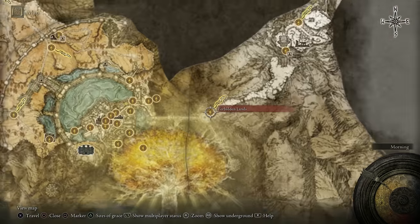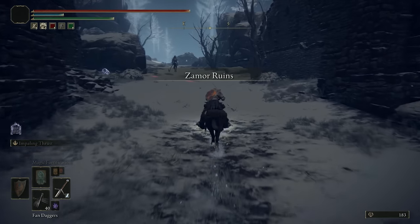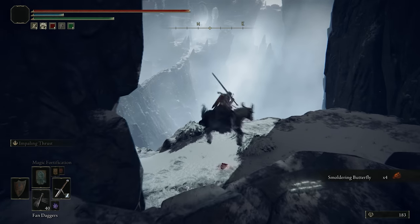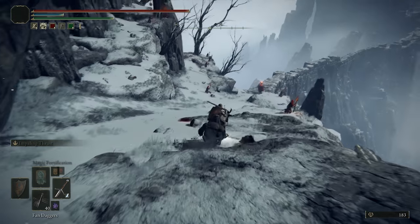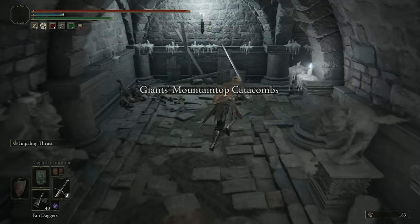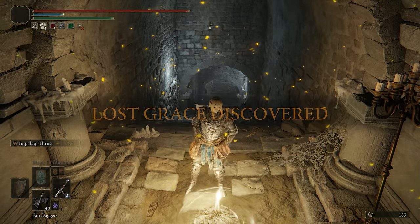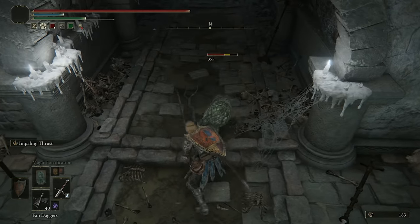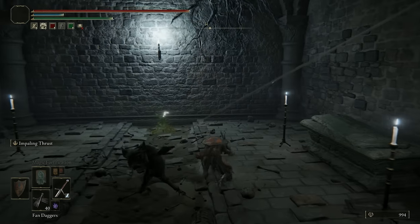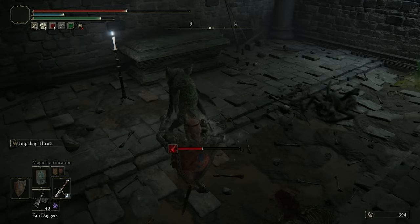Now we actually go and do some of the PvE in the mountaintop area. Come along, Torrent - we shall be off. We already grabbed the bellbearing from the Xamarin, so we don't really need to do anything around here. We could fight Mr. Smough here, and there is a cave below us. I don't remember what's in this cave though - well, we're going to find out. The Giant's Mountaintop Catacombs. Our favorite enemies - always. This is only one of them.